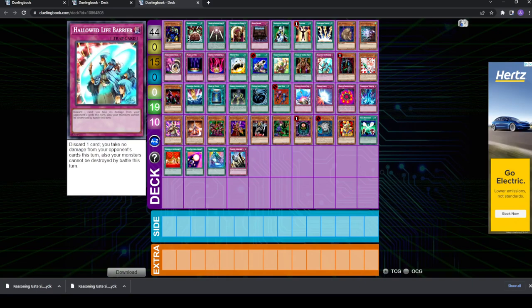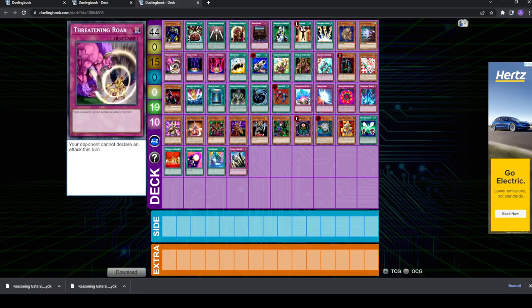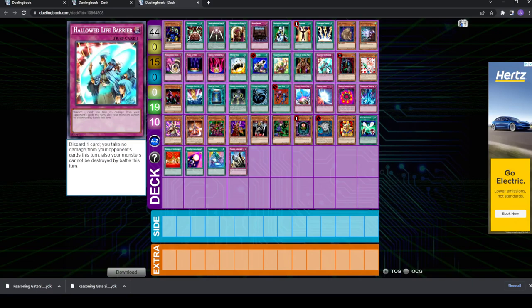Finally, you have Hallowed Life Barrier. This is basically like Wabaku except you also don't take any effect damage, and you have to discard a card. It's chainable because it's a trap, but it's a little bit slower and you can't use it on your turn. It's pretty nice because you won't take any damage for the rest of the turn. Something to call out: the original text says nothing about monsters not being destroyed by battle, but similar to Wabaku, it was implied in the card's effect — monsters are also not destroyed by battle. So you don't take any effect damage and your monsters cannot be destroyed by battle. In most cases Threatening Roar is probably preferable, but this one is good against both OTK and burn, so it's a little more versatile — though you are discarding a card for cost.